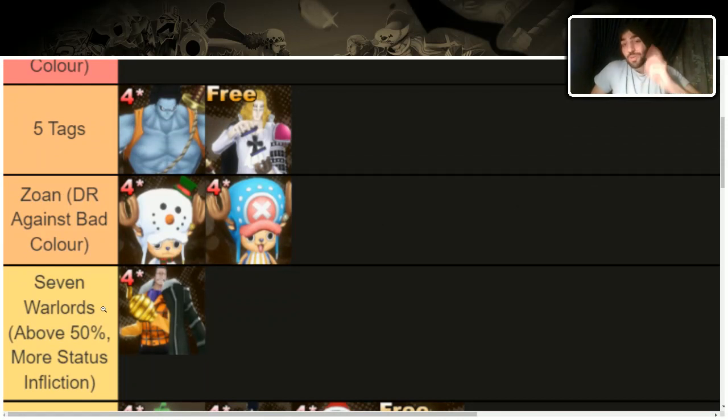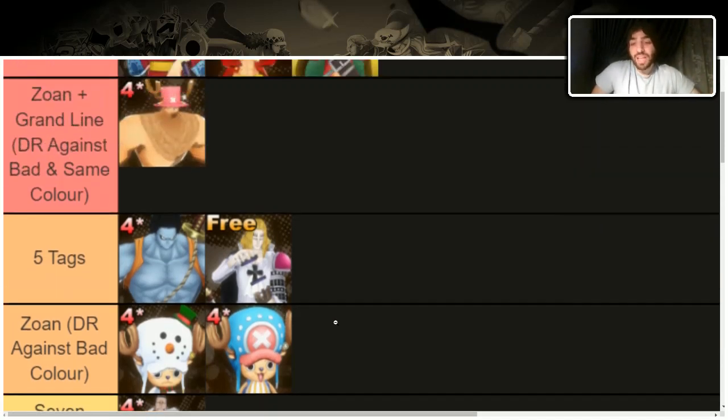Now we're going to Seven Warlords. Above 50 HP, you increase status infliction time — not just tremor and stun, but also states you inflict yourself, like Sabo's flame state or Kainu's flame. Miss Golden Week is probably the most notable blue one, but there are only two blue free-to-play options, so you'll need to pair with red and green Seven Warlords.